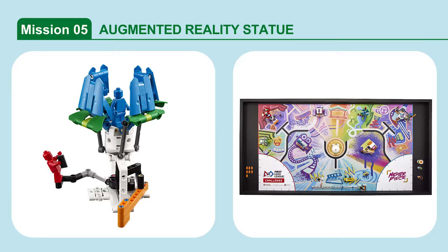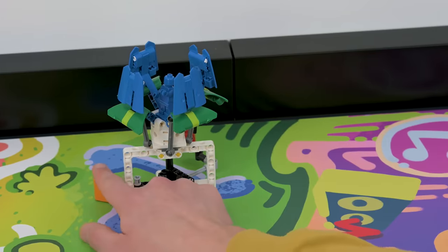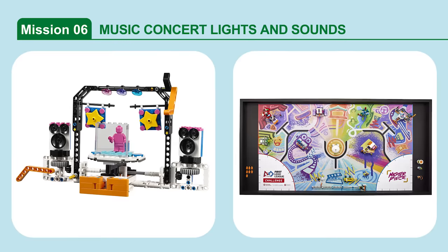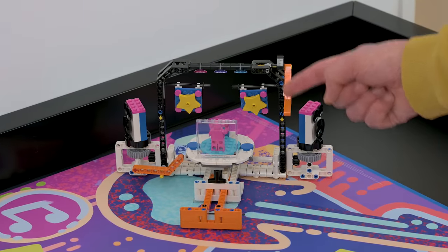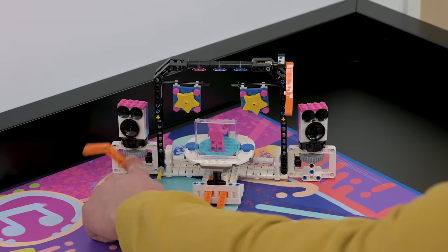Mission 5: Augmented Reality Statue. Rotate the statue to reveal an augmented reality experience. Mission 6: Music Concert Lights and Sounds. Set up the music concert by switching on the lights and sound. Score if the light's orange lever is completely rotated, and if the speaker's orange lever is completely rotated.